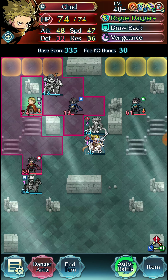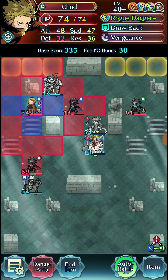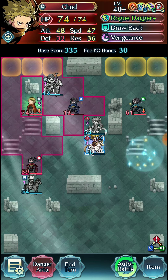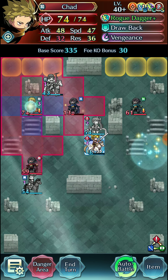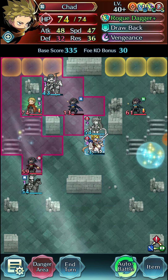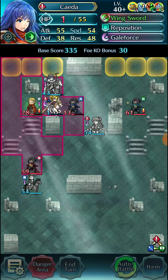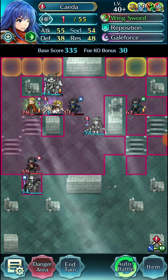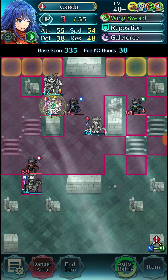Now we have Chad here who is a bit too much for Legendary Leaf unfortunately — we don't quite have enough attack for dealing with Chad, and of course he has Vengeance, so Legendary Leaf would be in quite a bit of trouble. Thankfully Shida here is running Escape Route, so she can fling herself in, proc Gale Force, and pick up the one-round KO.